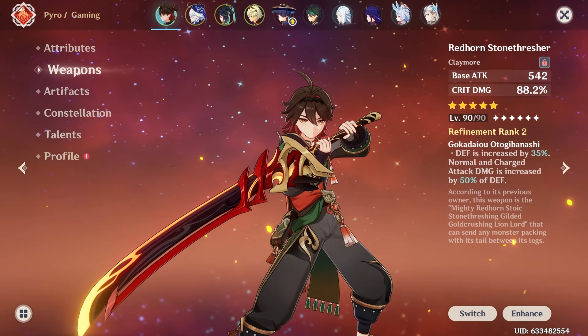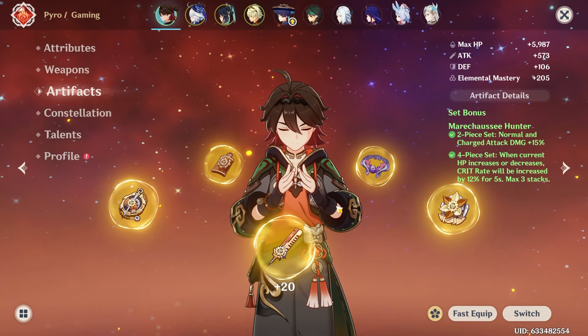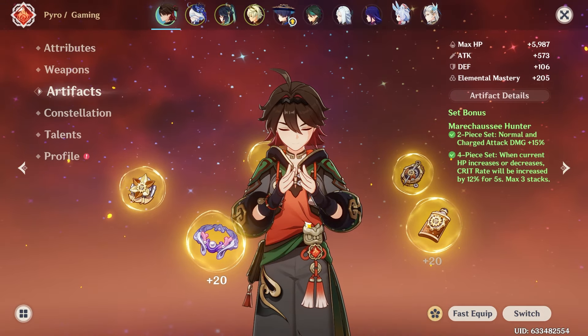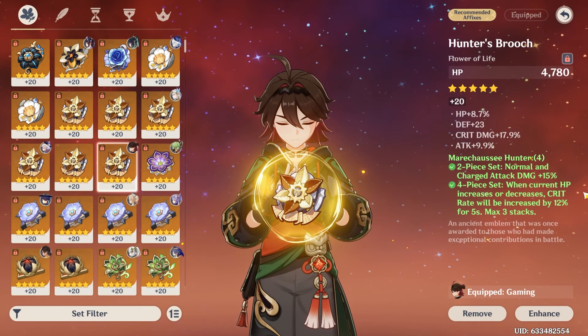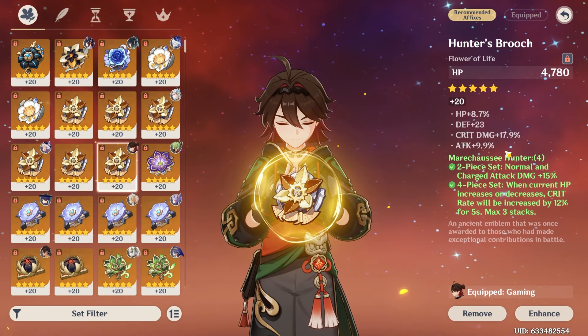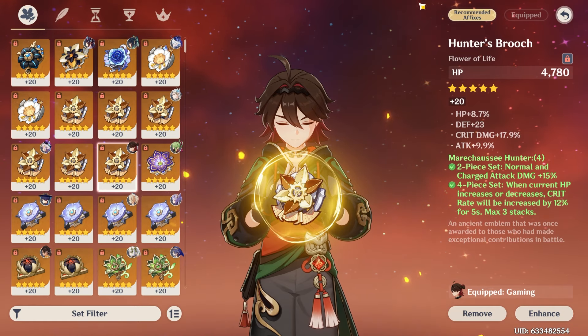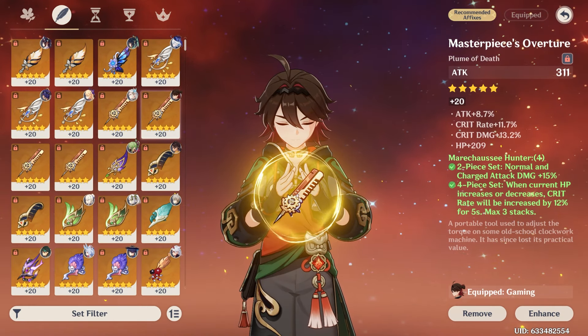He's also going to be running four-piece Marechaussee Hunter. Let me go over these artifacts really fast, because I am super proud of my Gorou pieces. The flower is probably the worst one of the set — it has a little crit damage and a little attack, nothing that great. But then we have this feather, which is pretty good: a lot of crit rate, a lot of crit damage, and a little attack in there.